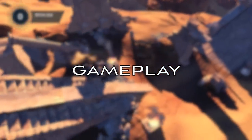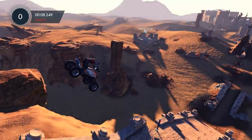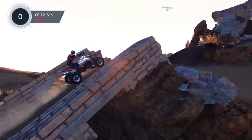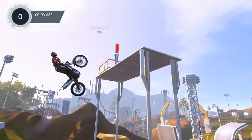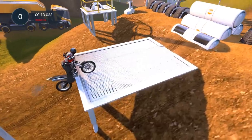The gameplay in Trials is based primarily around balancing the weight of your vehicle by strategically leaning. On the first tracks, it's fairly easy to avoid crashing, but as you progress towards the later stages, things get much trickier. Despite the extreme difficulties in the later stages, it never becomes too frustrating thanks to the checkpoint system.